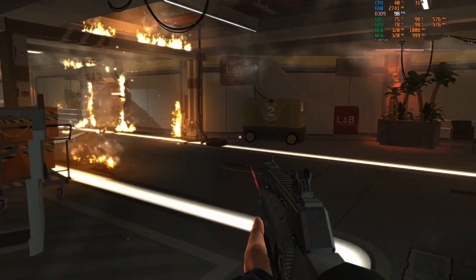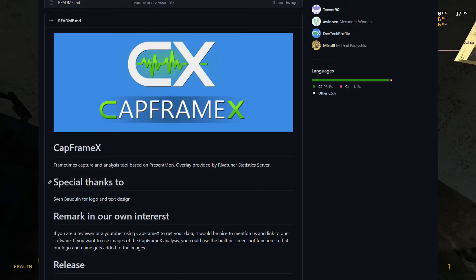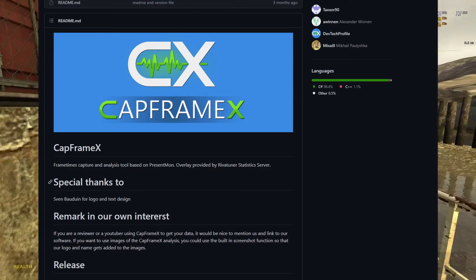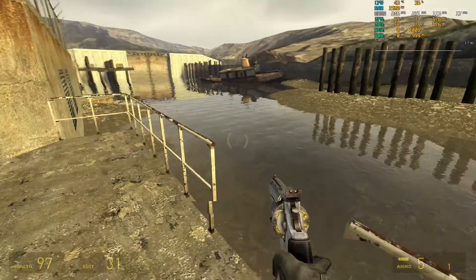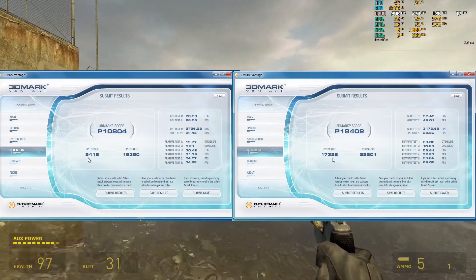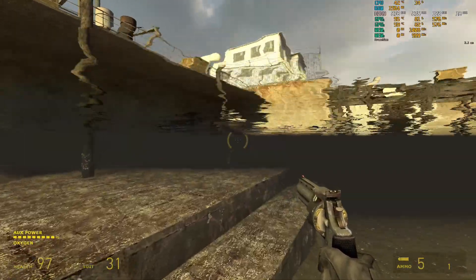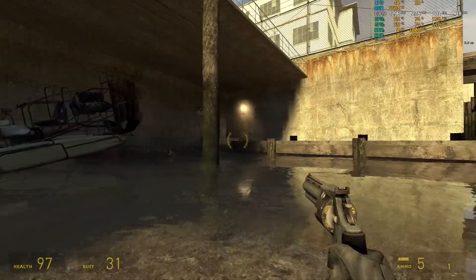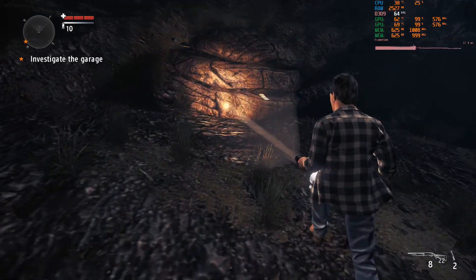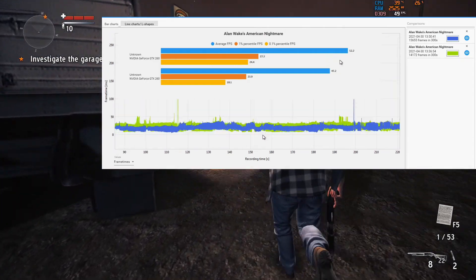All the games are installed on a one terabyte hard drive. For data I'm going to be using a software called CapFrameX, which is really pretty impressive — I'll leave a link below. First I ran 3DMark Vantage to confirm SLI is working properly, and we can see that it is. All games today are run at 1080p with the highest settings possible unless specified otherwise. I also did a test with and without the SLI bridge using Alan Wake's American Nightmare, and you can see the difference in FPS and frame time — using a bridge is definitely the preferred option.